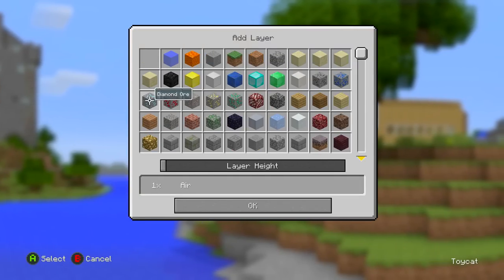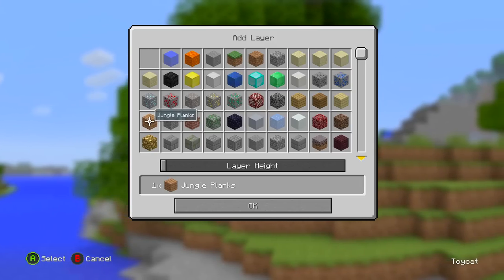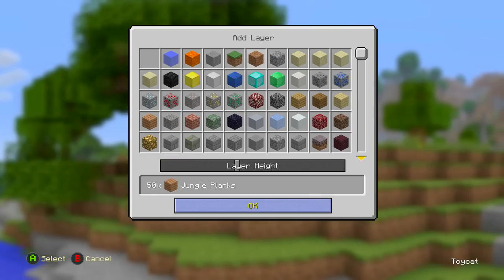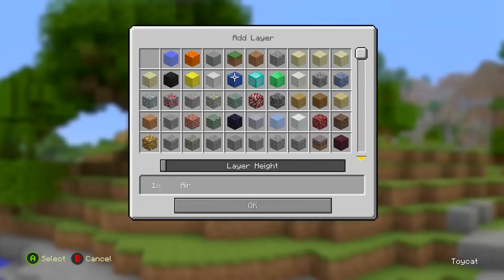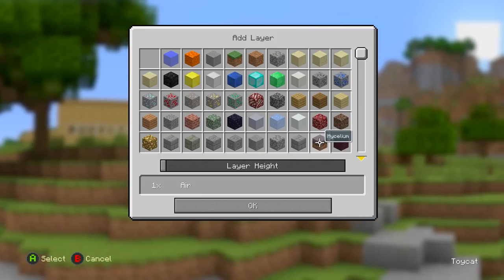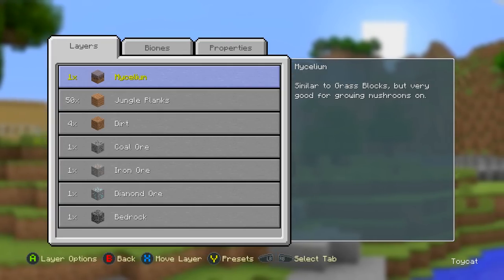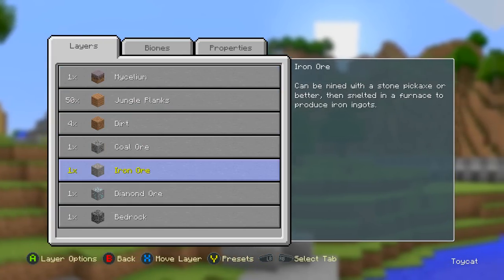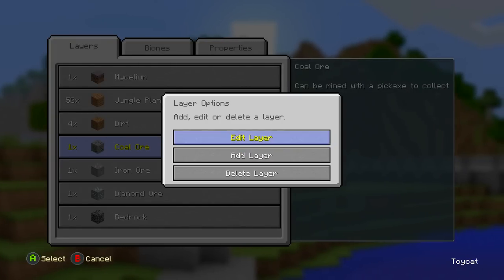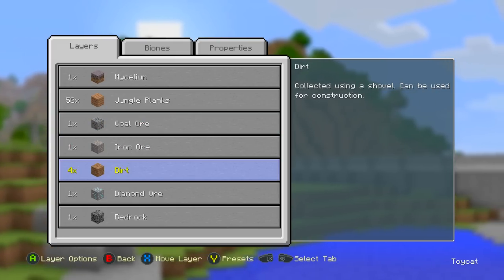We'll bulk the world out with a big section of jungle planks — about 40 layers — so instead of mining through stone you have to use an axe to get through it. Add some coal too. The surface layer on top will be mycelium, for a really unusual feel. We'll also move the iron ore and coal up a bit to make things fairer. So the challenge is all about avoiding the deadly surface while digging through wood underground.